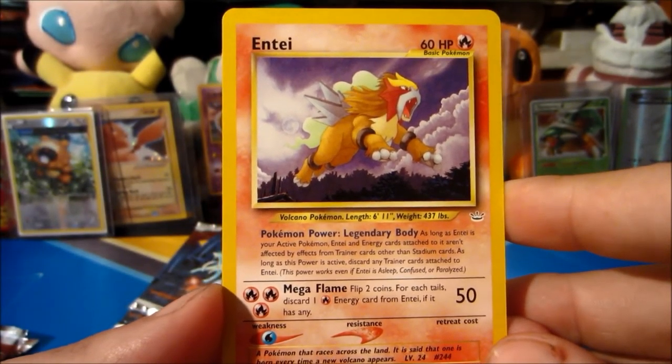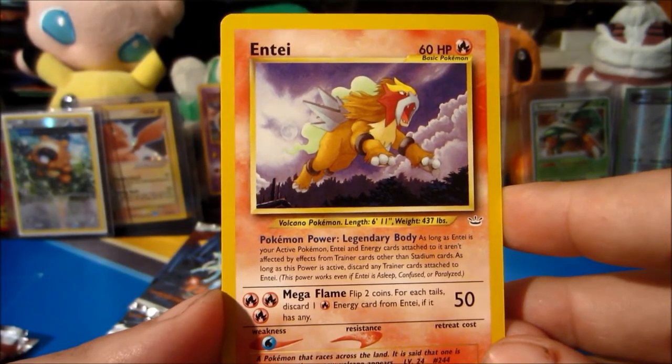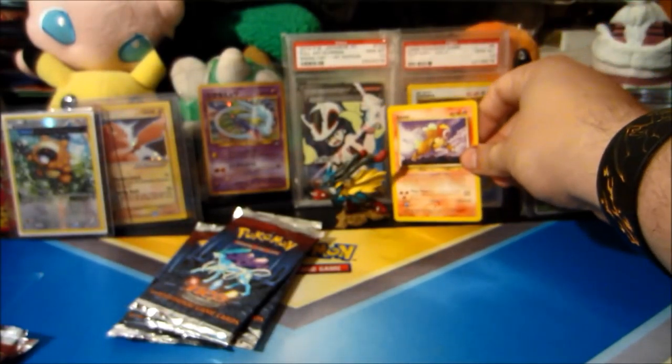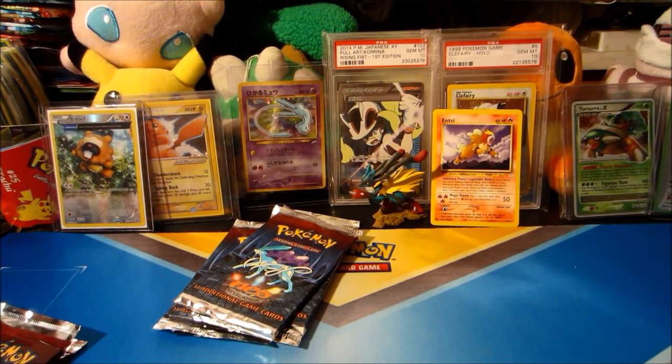It is an Entei — regular rare! Awesome, awesome rare to pull. Check out that artwork — that is absolutely crazy artwork. Mega Flame — he had Mega Flame before Mega Pokémon were even a thing. So awesome way to start!